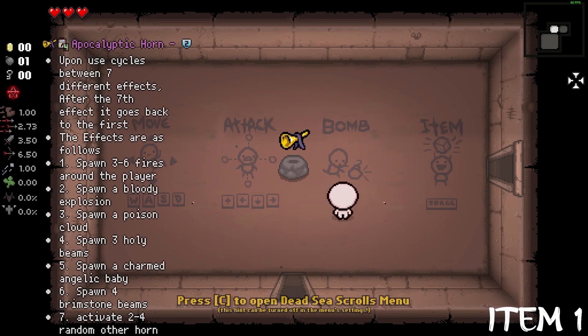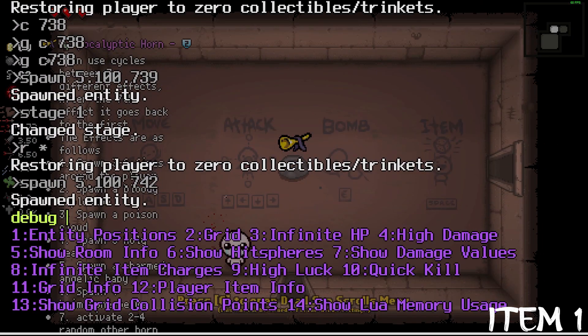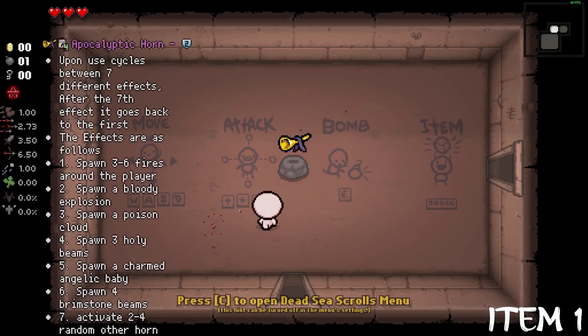The first item this mod adds is the Apocalyptic Horn. It has 4 charges, and with each use it cycles between 7 different effects that deal damage to enemies or spawn friendly mobs that will help us out.